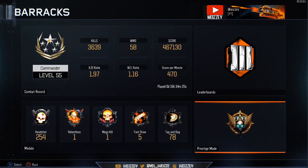I've got fast draw annihilator, which means that I've killed 5 people in a row after drawing the annihilator. Tag and bag — I'm not too sure what that one is. Not going to show you guys the leaderboards.